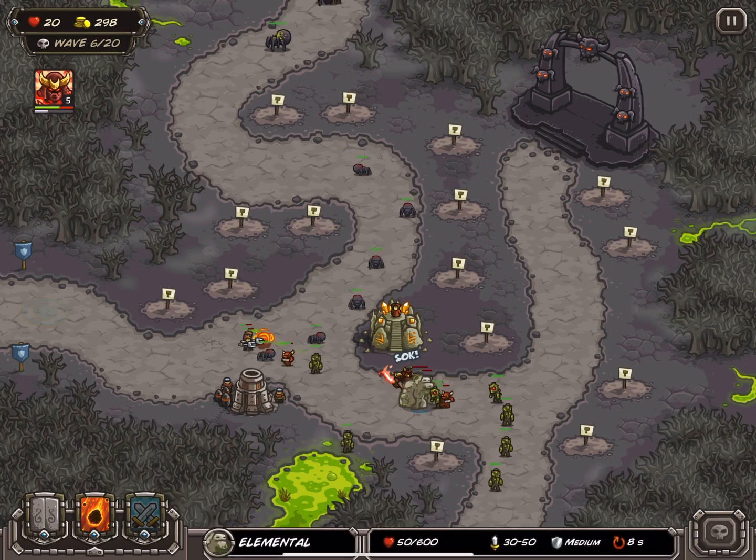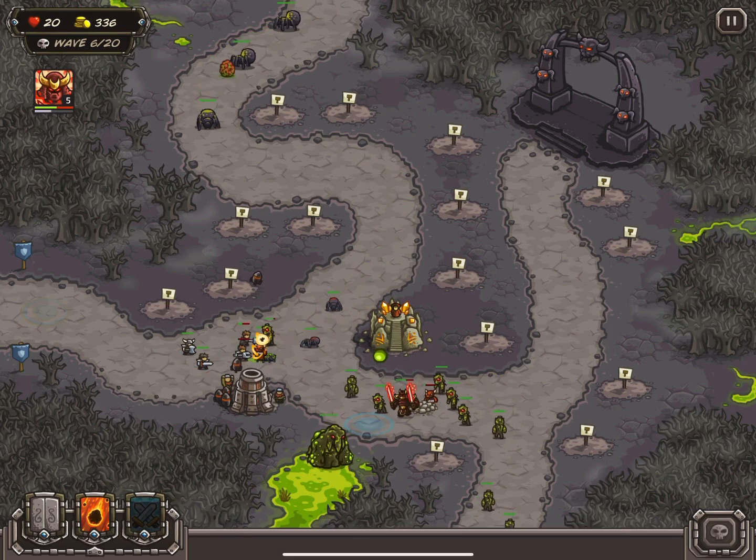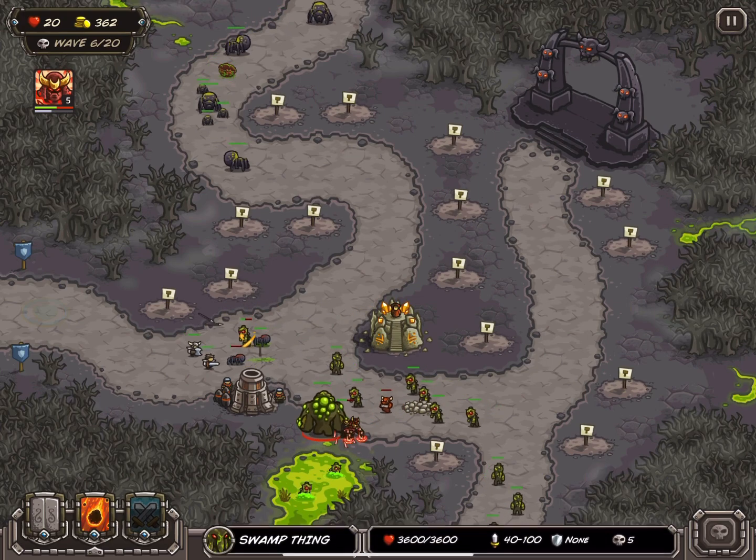Eventually, on Wave 6, I manage to get his health low enough that I can properly kill him. And there we have it — a Swamp Thing on Wave 6.